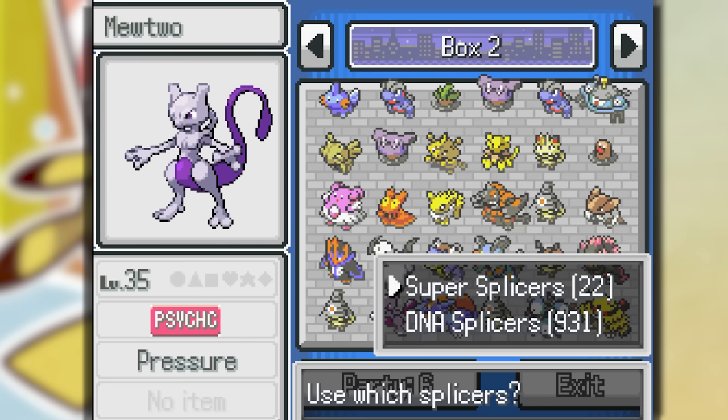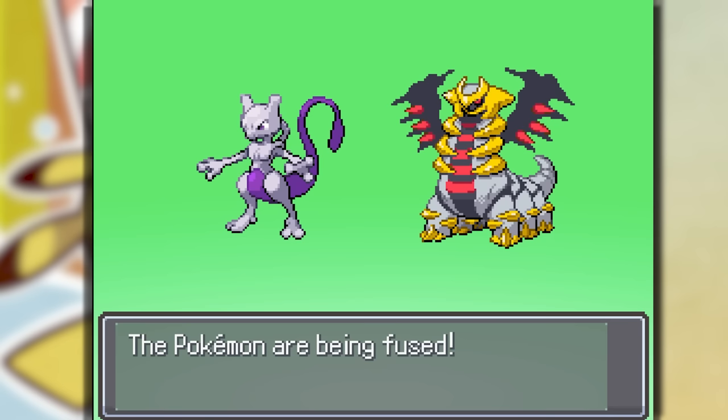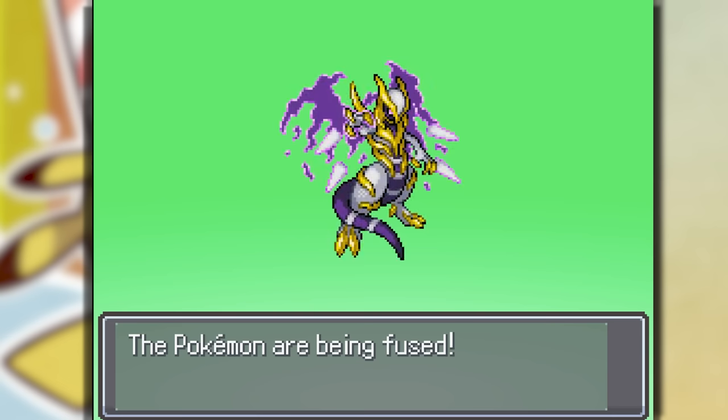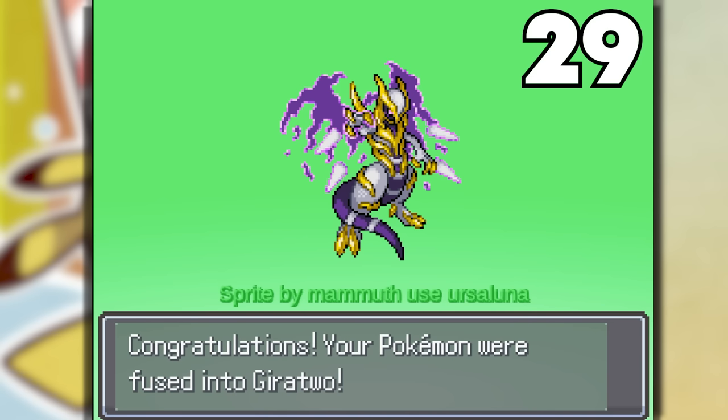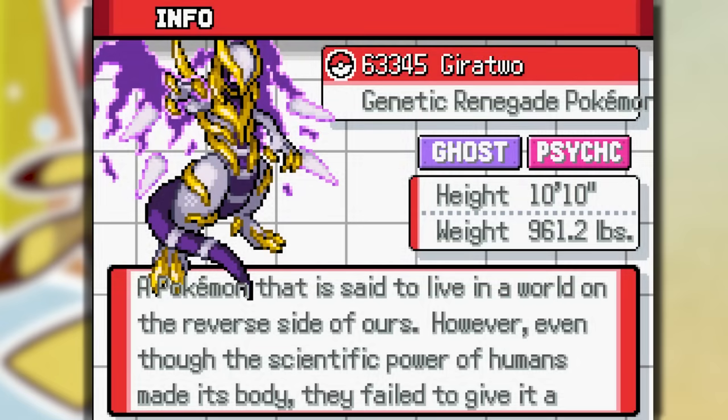So we got two new legendary Pokemon and we got to fuse them together. Giratina and Mewtwo makes Giratu — this fusion is insane. This thing is 10,961 pounds, the Genetic Renegade Pokemon, a Pokemon said to live in a world on the reverse side of ours. However, even though the scientific power of humans made its body, they failed to give it a... and the Pokedex entry cuts off. This is the coolest sprite ever.